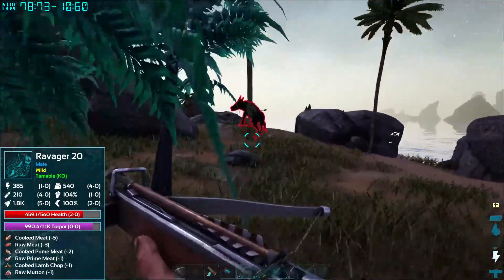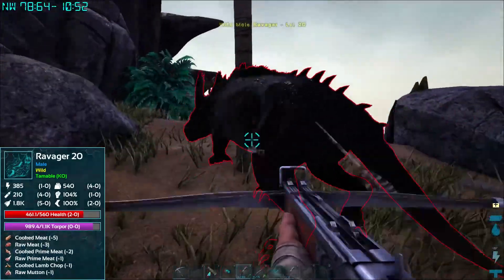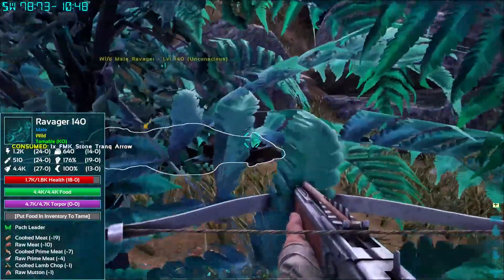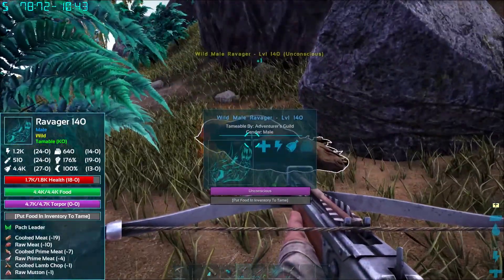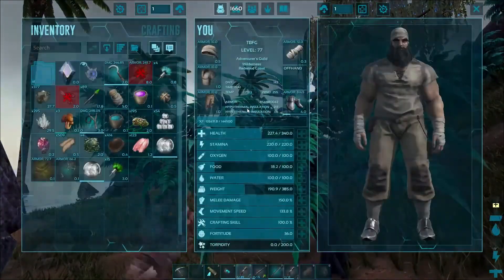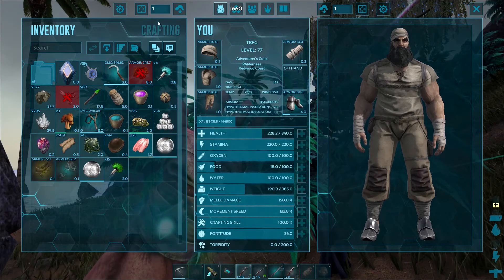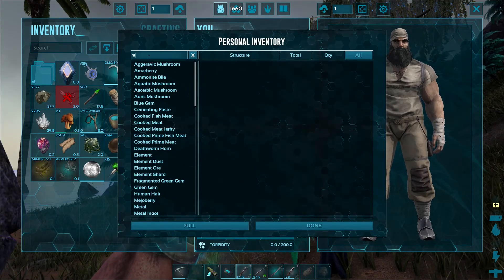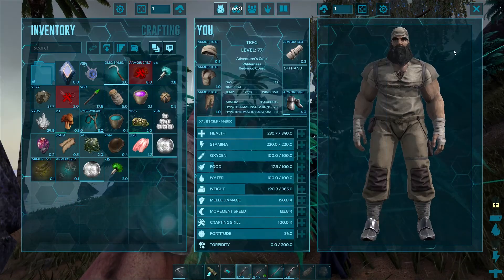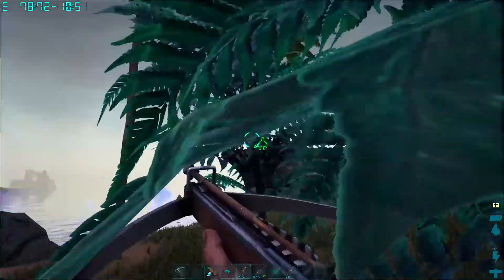We can knock this guy down with one arrow. I just don't want him coming back to mess us up. These guys don't want kibble — interesting. So with these ones, I need some mutton or some prime. I don't know if the bird has prime on it. Let's go meat. Do you have any raw prime? You have none. Dang. Okay, that's fine.